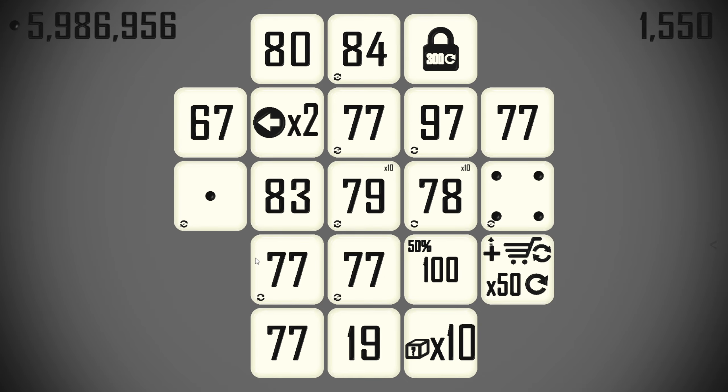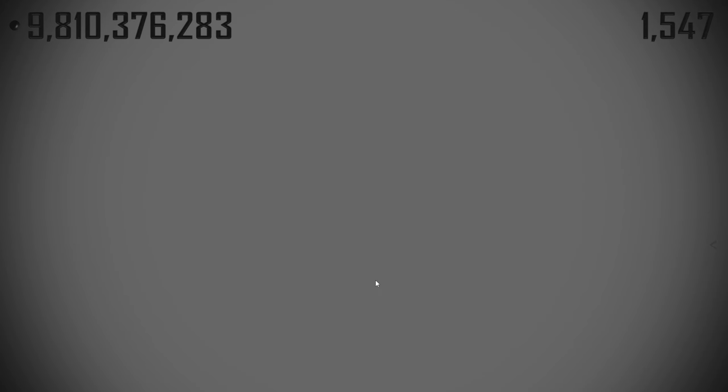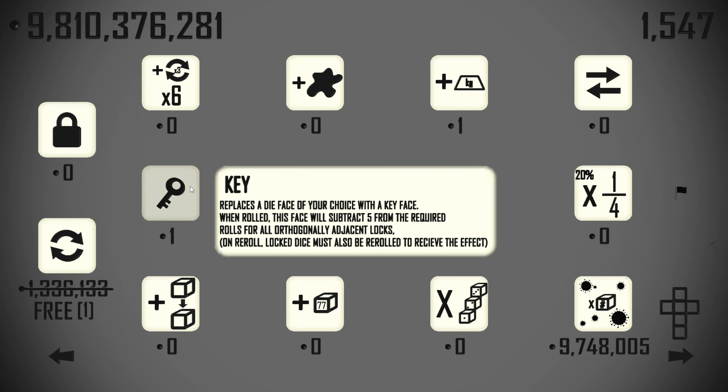Okay, that was a colossal roll — everything's about to get way more expensive. What do we want to copy? I'm just going to copy this because I want the shop refresh adders a lot. Then we can add these wilds all over the place because they're so cheap. We can grab another key.